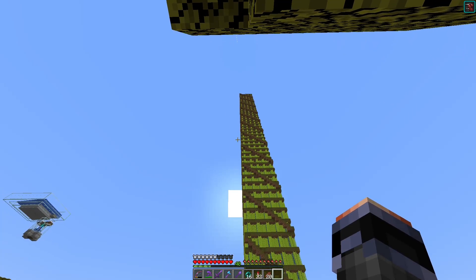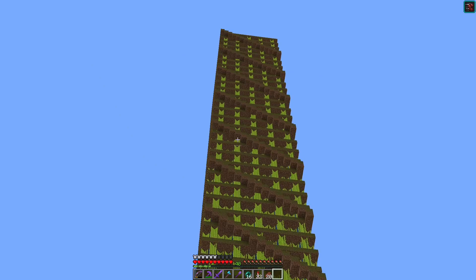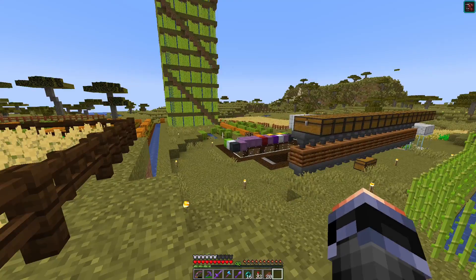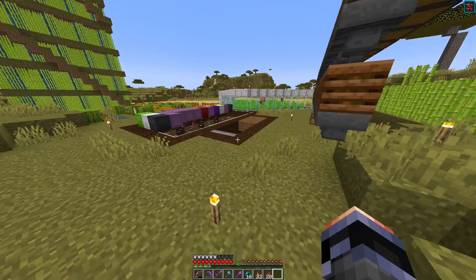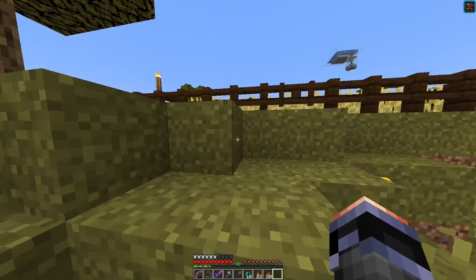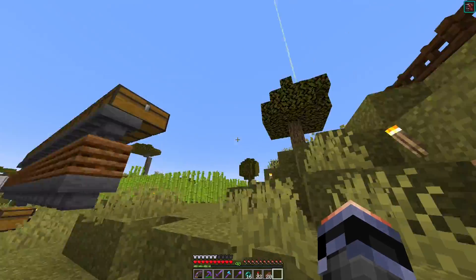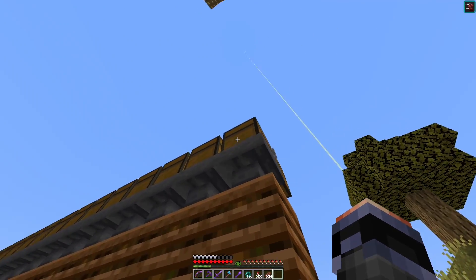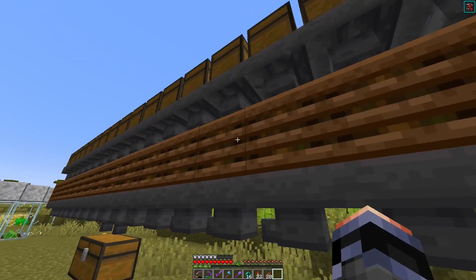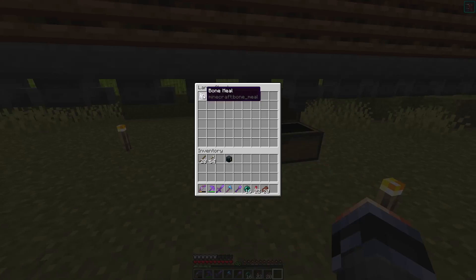The big sugar cane farm produces a heck of a lot of sugar cane, and it is manual — which is fine because it looks pretty insane. Over here I have an automatic bone meal farm. Once I harvest these wheat fields, I take the seeds after replanting and put them in these chests. The hoppers bring them down into composters and I get bone meal.